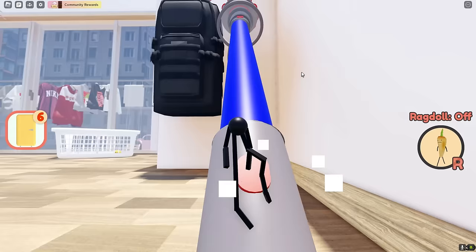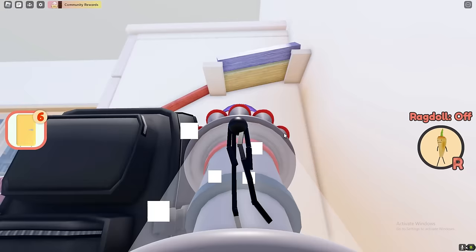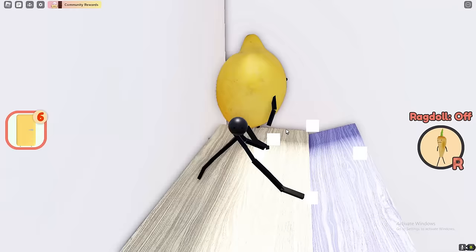Basically just jump on the lemon — that's literally what you've got to do, so jump on the lemon. It might take you a good few tries to jump on the lemon but hopefully we are able to do it. Jump on me then onto the cupboard — so yeah this is going to be pretty annoying, I'll see if I can actually find a method.